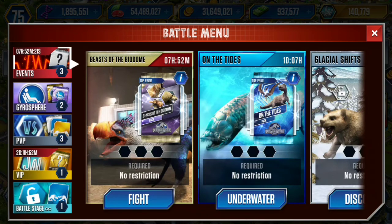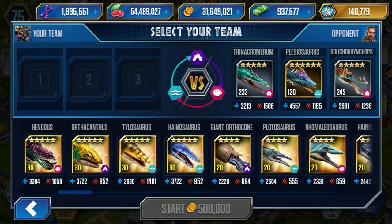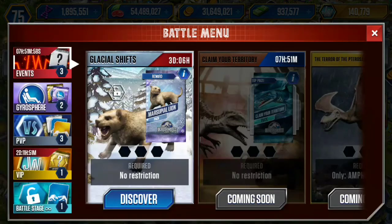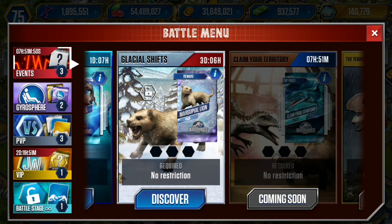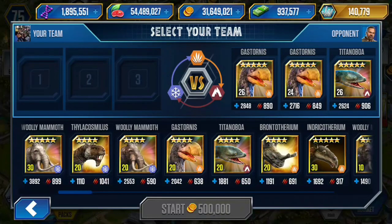Other than that, let's just go straight into today's battle. As you can see, we have a lot to get through. Beast of Biodome — we definitely have to finish it up. On the Tides, we have a few underwater battles. Xenozoic, Underborder battle, and Glacier Shift as well, which is an underwater battle, so I might skip Glacier Shift for the moment. And then we have our VIP exclusive event as well. Let's start off with the Beast of Biodome, because this will take me a lot of time and it's quite urgent — I need to finish this today.